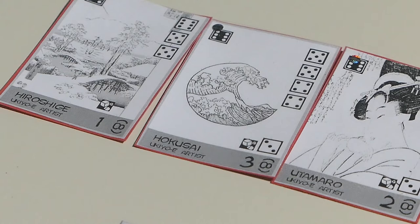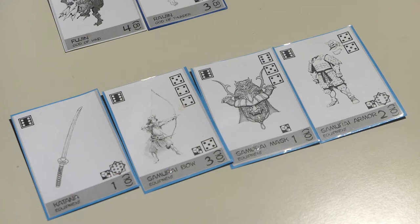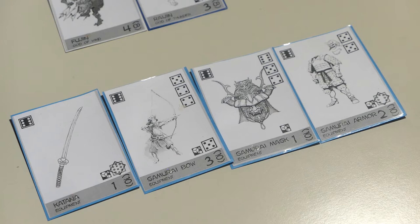Down here we've got a set dedicated to the Japanese castle — we've got the Matsumoto castle and the Himeji castle. These two cards, if owned together, at the end of the game are worth five points. Then here to the side we've got the pieces of the Japanese samurai armor: the katana, the samurai bow, the samurai mask, and the samurai armor. If you collect all the pieces of the armor you can complete the Japanese samurai armor, and these cards together are worth ten points at the end of the game. It's actually pretty difficult to complete this set because you need to collect four cards, and players are certainly going to try and steal one of these cards from you.